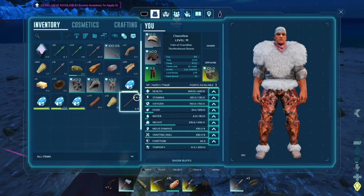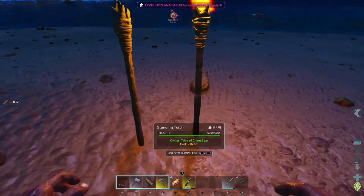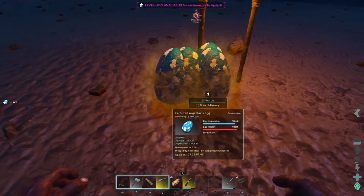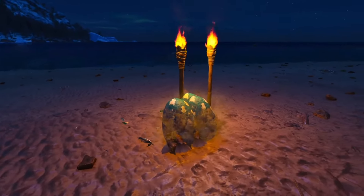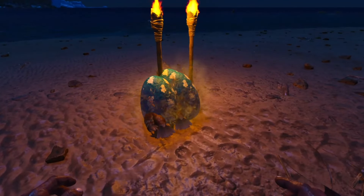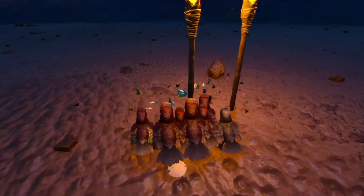I worked back towards base to get prime meat for the tame, grabbing a drop on the way. I started crafting some standing torches because I couldn't get my eggs to hatch. Once I lit them and the area felt cozy, I chucked out the eggs and one by one watched all the babies hatch — knowing exactly what they were going to be used for. They had no idea their lives would be so short.